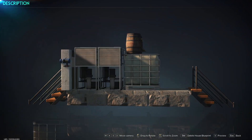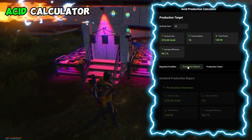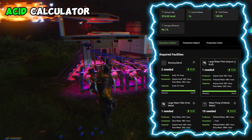Acid production math in Once Human might be overwhelming not only for beginners, but even for experienced players. To make it more simple and understandable, I created an acid production math calculator, which is available on my website by the link in the description. In today's video I will show you how to use it, and explain why it is important.